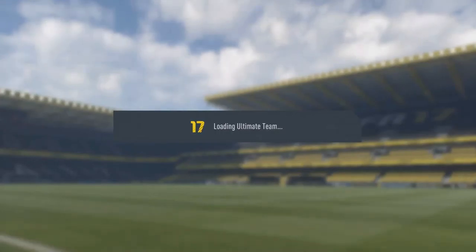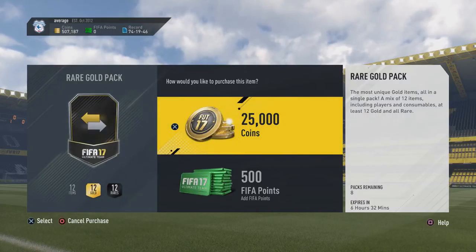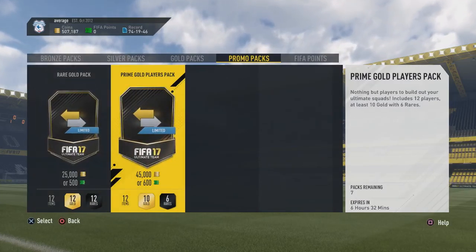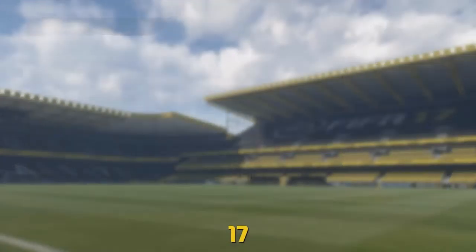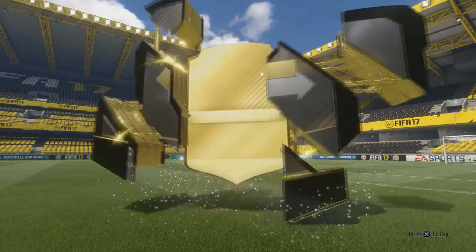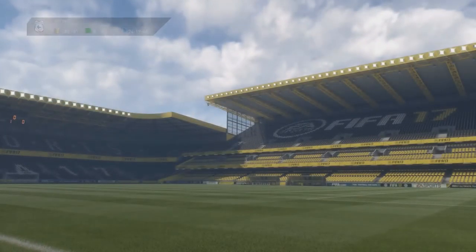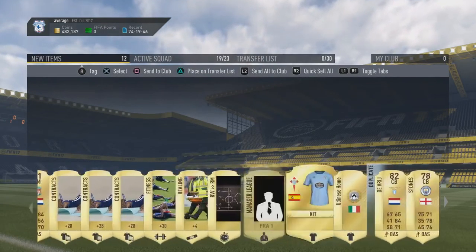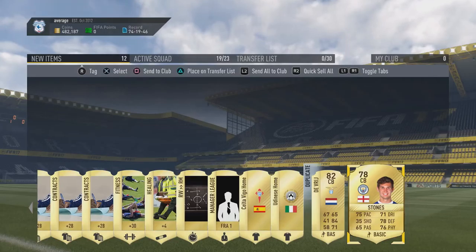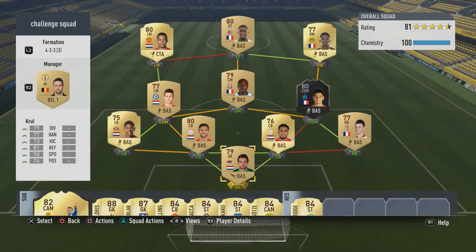I'm going to reward myself with a promo pack — let's open one pack to celebrate. I'll do a 25k one, only because I find them a little bit better than a 45k. Let's have a look. It's not a walkout. Is anyone decent? Centre back — it's one we already got. A bit of a waste to be honest. Stones as well is not bad, but that wasn't exactly the best of packs to end with.